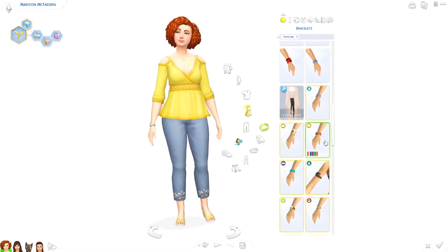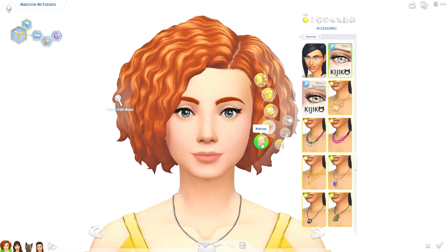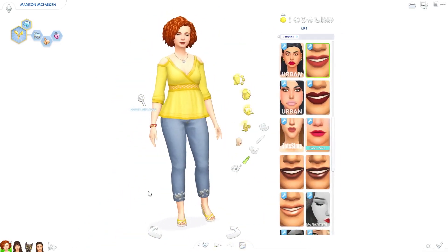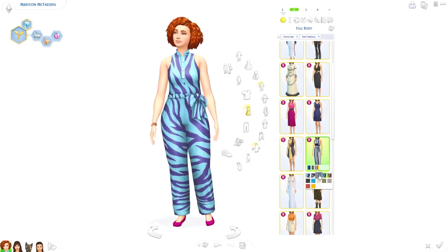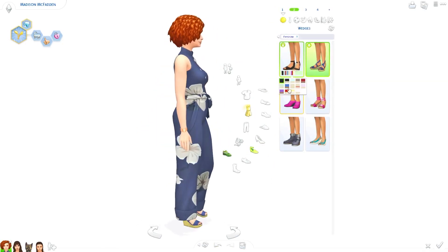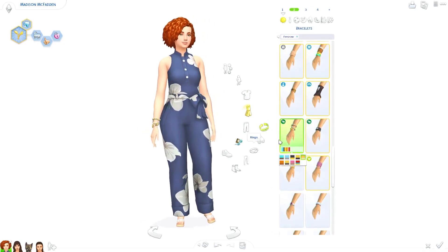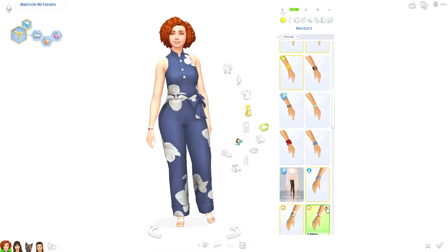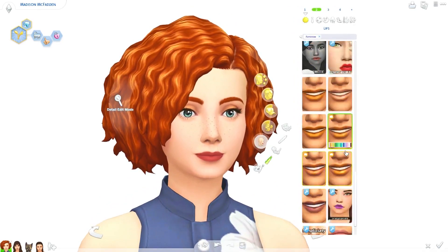We are starting with Madison. For her hair I ended up going with this hair that came with Parenthood. I did make these Sims in a video last May before I even started the series, and this was the hair she had originally. When I wanted to give her new hair I was trying to find custom content hairs with the same texture, but I couldn't find anything I exactly liked. Then I remembered this was the hair I gave her when I first created her and that it looked really good on her, so I decided to go back to her roots. I just love how this hair looks — I think it looks better on her.